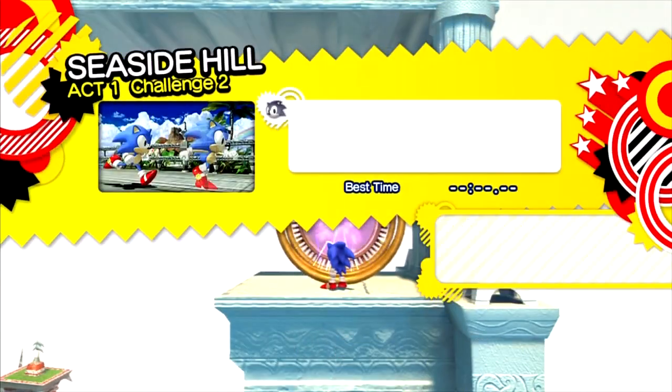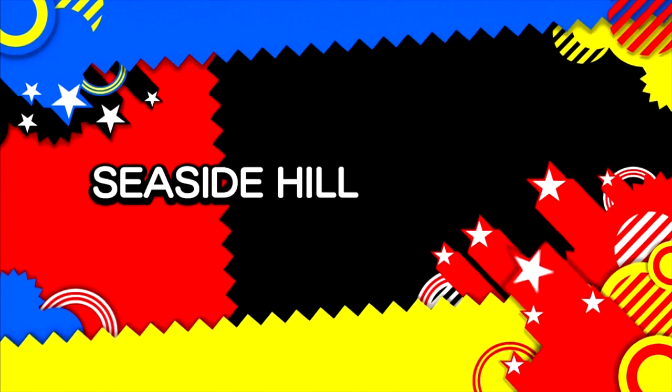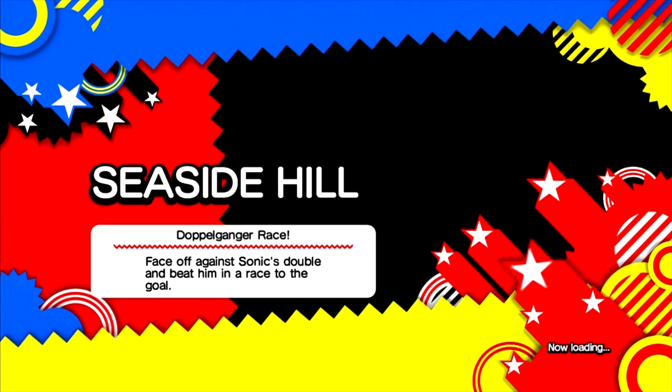Challenge two: Doppelganger Race. Like every level before us, there is always a doppelganger race where you have to make it to the end in the fastest time, provided you don't screw up along the way. No aqua shield is going to save me this time — this is going to require a lot of skill. Let's get to it and get it over with.